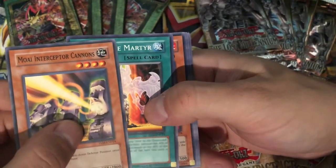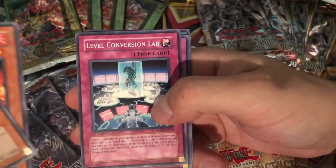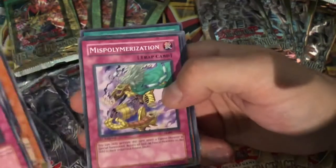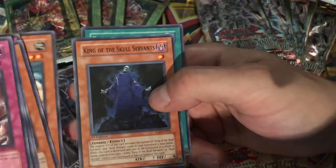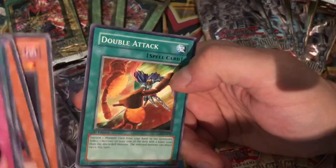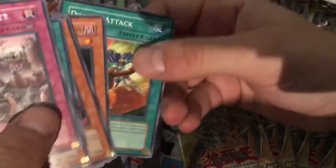Alright, so we have Gift of the Martyr, Hita the Fire Charmer, Level Conversion Lab, Royal Surrender. It's really hard to find some of these guys, so — Miss Polymerization, sometimes you just gotta take what you can get. Monk Fighter, King of the Skull Servants, Double Attack. It's a little messed up there — unfortunate.